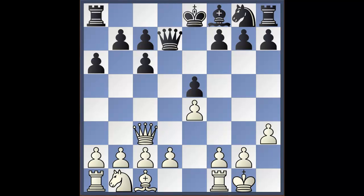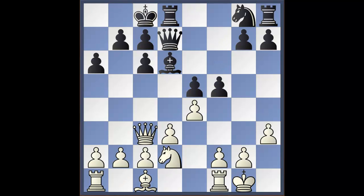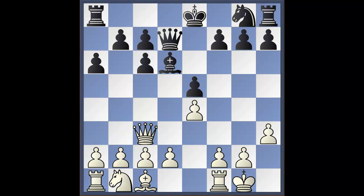After queen to d7, instead of playing d3, we play queen to c3, attacking the pawn on e5. The game could continue bishop to d6, we play d3, castles, knight d2, f5, b4, knight f6, rook to e1, and after rook hc8 we play rook to b1. Our plan is very simple: we play a4 and b5, playing on the queen side. I personally like this plan and think you'll have good results with it.